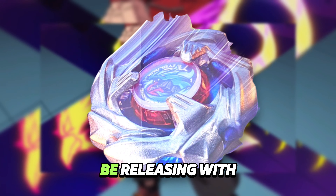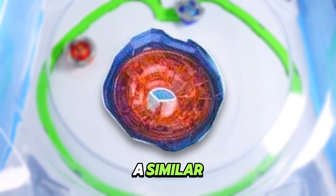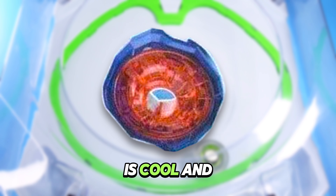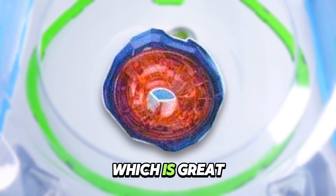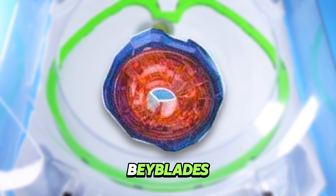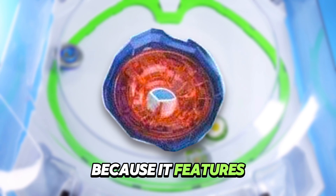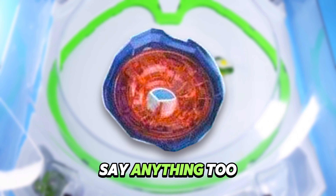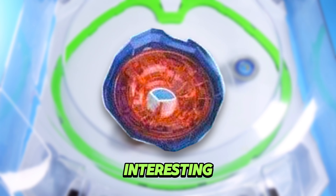Cobalt Dragoon will be releasing with the 260 ratchet. This 260 seems to have a similar or the same color scheme as Cobalt Drake's 460 ratchet, which is cool and consistent. This ratchet is also 60 in height, or 6mm, which is great for attack type beyblades. As the name implies, 260 features 2 blades or protrusions on the ratchet. While I can't say anything too concrete on the 260 ratchet right now, it looks absolutely interesting.